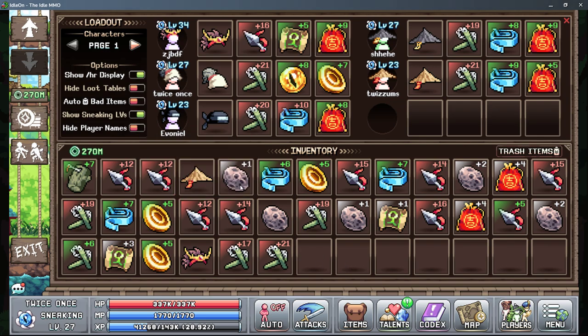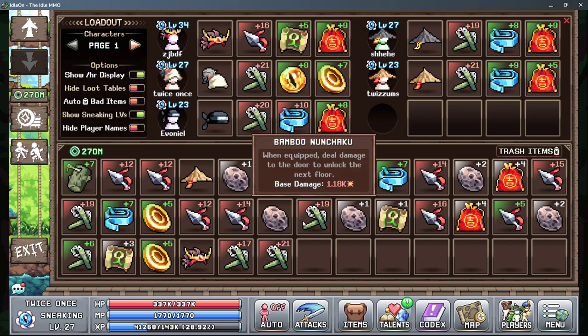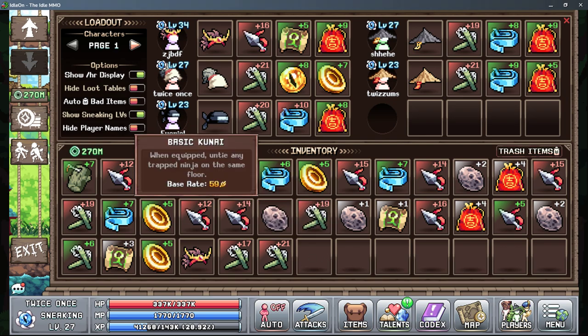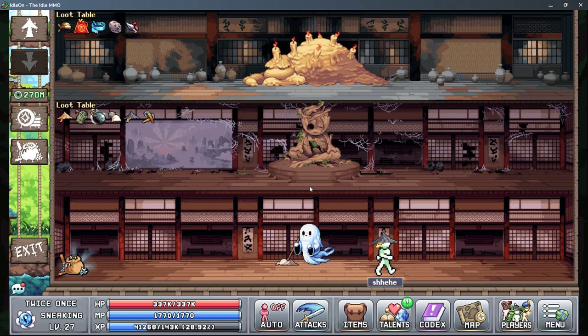There are different levels to all these things. You can see the nunchuck — I have plus 19 here, and that does 1,180 damage to the door. A higher level nunchuck will do even more damage, and the same works with the kunai — a higher level means the quicker it'll untie them.